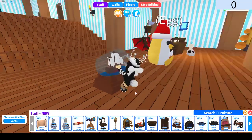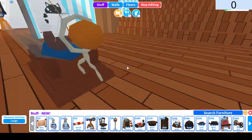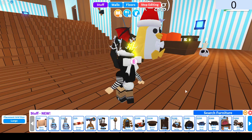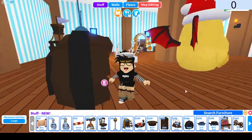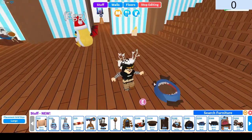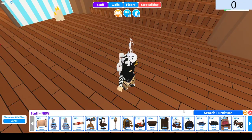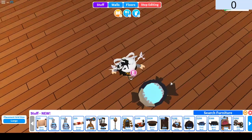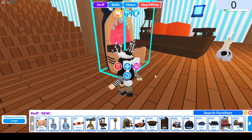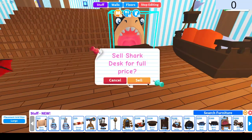Ship in a bottle — I think this is one of my favorite items, looks so cool, I really love this. Barrel TV. Pirate food bowl — I love these bowls. The food texture is different inside too, that's so cool. Pirate water bowl — pretty cool as well. Shark desk — this thing is pretty awesome. These pirate furnitures look so cute.